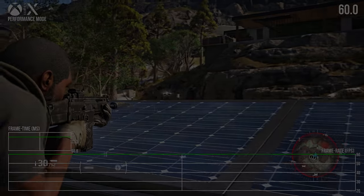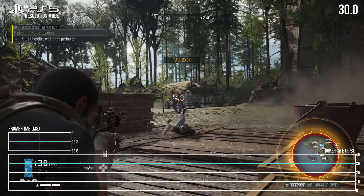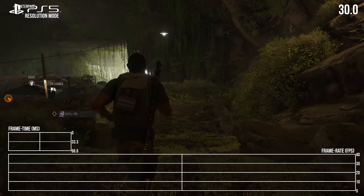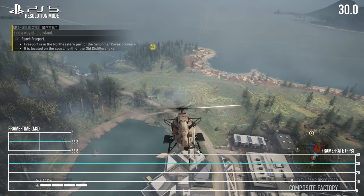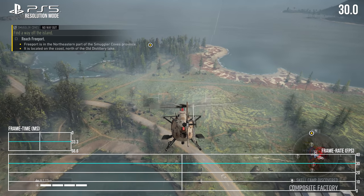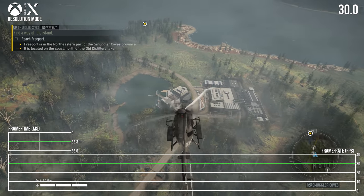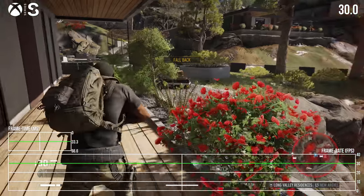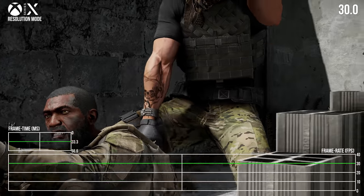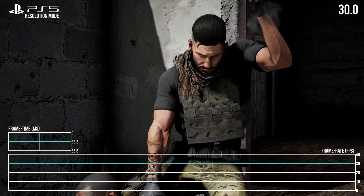There's one more mode to check: the resolution mode, which doesn't offer any real surprises. That 30fps lock is very well held on PS5 at 1440p — there isn't a single drop under that in any of my capture, which is a success given PS4 Pro's drops into the 20s with the very same mode. It's just not as ambitious as you'd hope, and you do wonder if PS5 could have pushed a higher resolution. Series X does the very same job only at 4K, without any real drop to report. The Series S version runs only at 30fps at 1440p, but handles itself really well. For visual purists, it makes sense to run Series X in this mode to see 4K 30fps, but on PS5 having the game run at 1440p doesn't seem quite as worthwhile to sacrifice 60fps in the other mode.